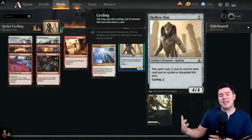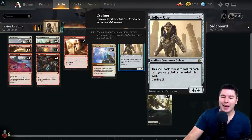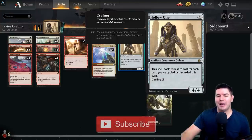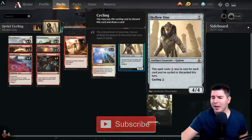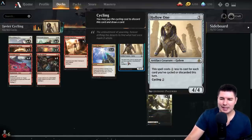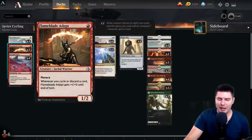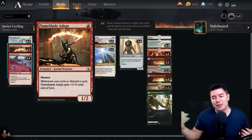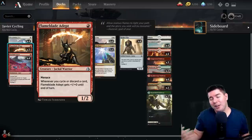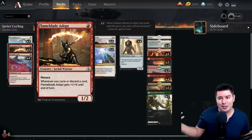Hey, what's up everyone, my name is Jeff and today we're going to have some fun playing Magic. We are diving into Historic with a deck that Javier Dominguez got in the top eight with during the Cal Time Championship. This deck is pretty sweet — I've actually been wanting to play a deck around Hollow One and Flame Blade Adept for quite a while, and when I was about to start building it, Javier Dominguez had already done really well in a tournament with it, so we might as well build this version.